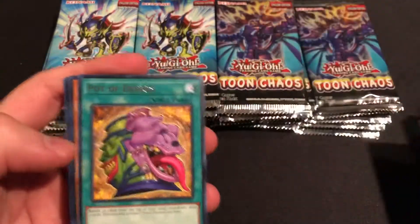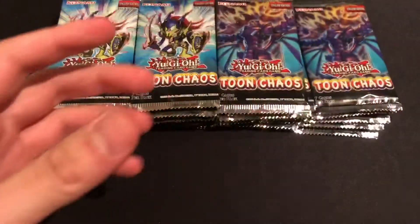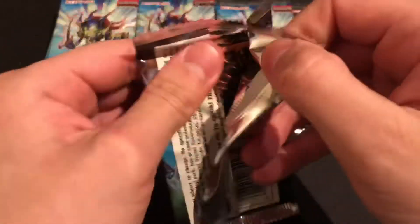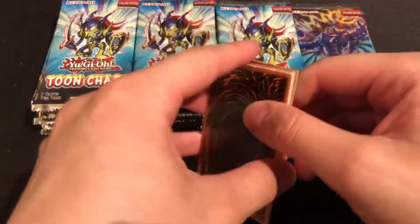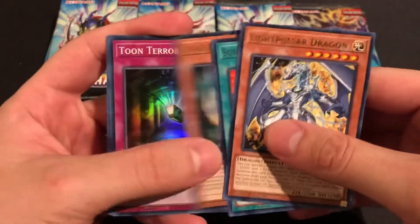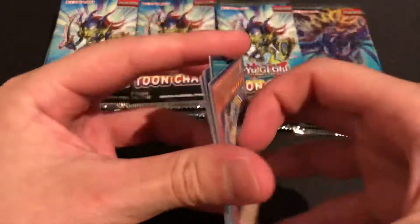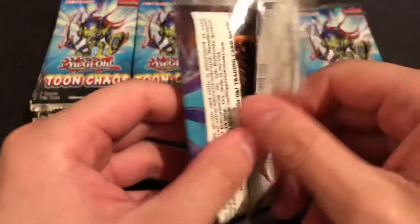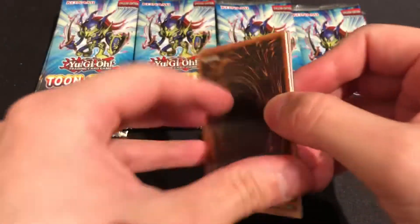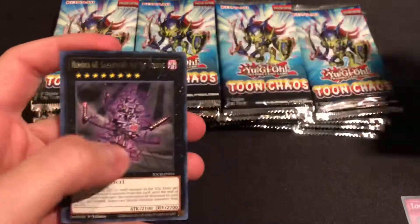Nice, we got a Toon Harpy — pretty cool, didn't get too many of those in my booster box, just got the one. Toon Terror — cool, starting off strong with the toons. Valkyria — alright.